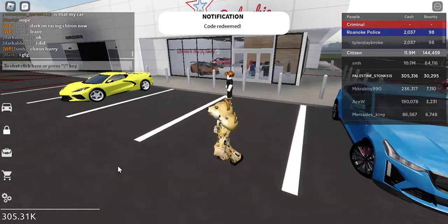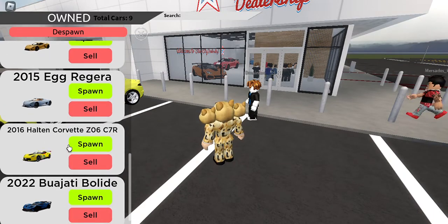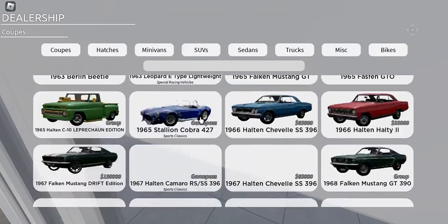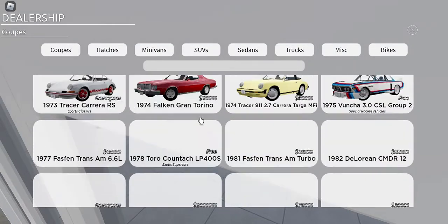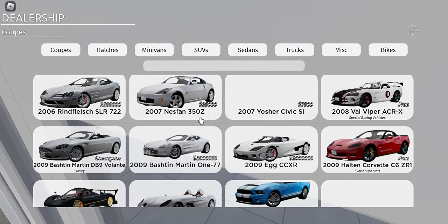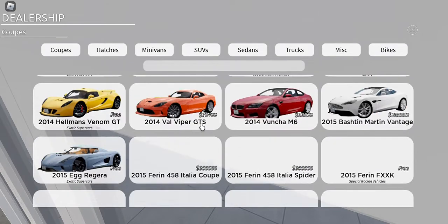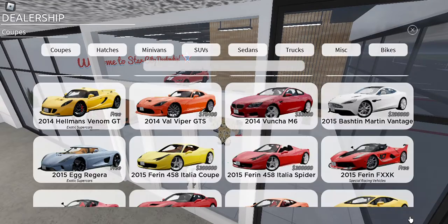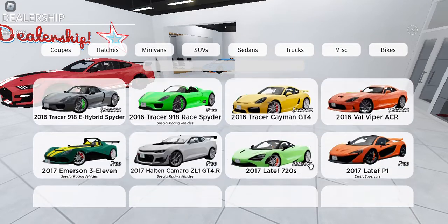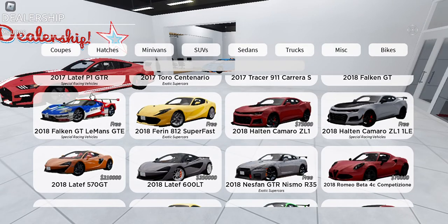It looks like you will get a hundred thousand dollars from the code — amazing deal. Now the car we're going to be testing today: it was definitely in the track pack, it was like the second track car. Not the Viper — here it is, the McLaren P1 GTR!